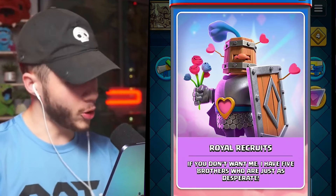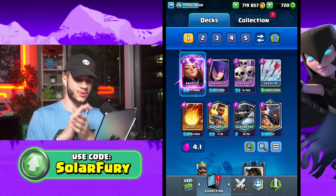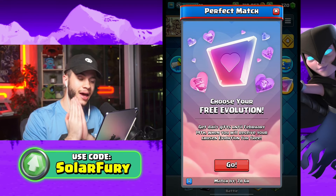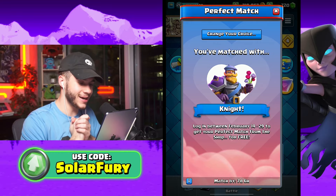The available evolutions are royal recruits, firecracker, royal giant, skeletons, mortar, knight, barbarians, and bats. My issue is I already have an evolution for the firecracker, the card I use the most, and I don't really use any of the others. What I need is more tower troops, so I'm just going to take the best evolution available, which would be the knight. The knight is our perfect match.